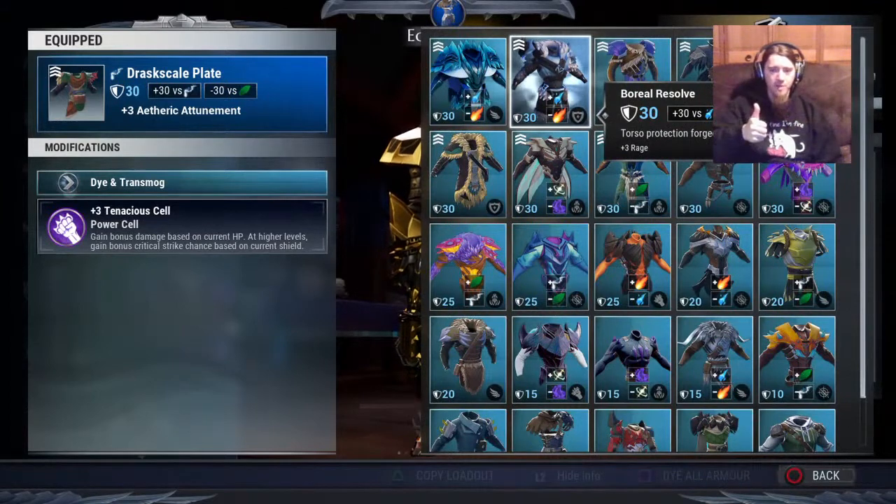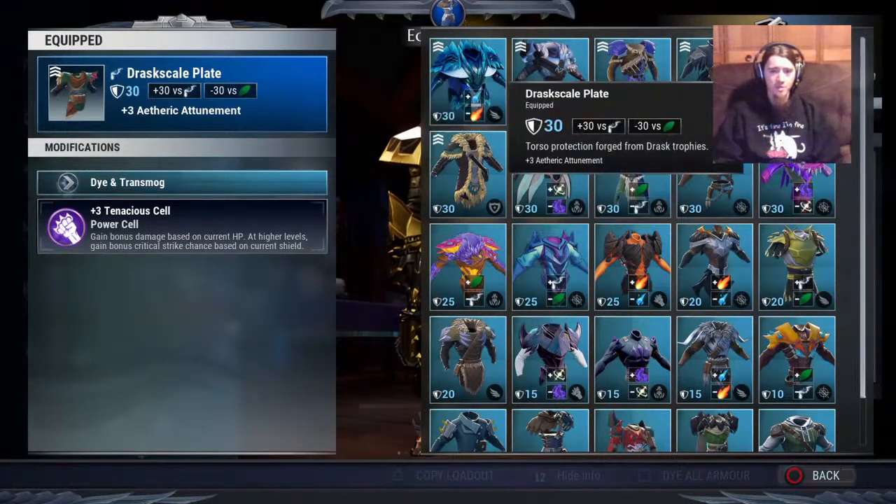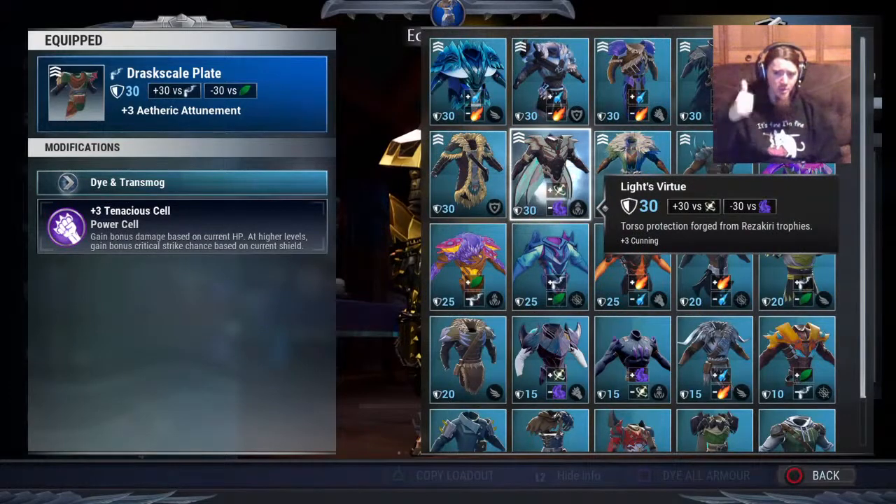Boiler Resolve is definitely top tier for any Iceborne Discipline build. Dark Marrow is definitely very good for Rage Overpower Discipline builds. Jurassic Scaleplate is top tier for repeaters — it's weird because it's garbage on almost any other weapon, but Aetheric Attunement is really good for repeaters, namely to keep up that Conduit bonus. You can get a lot of DPS off with your lantern if you've got plus-six Aetheric Attunement. Lantern Power is really good on repeaters. Flight's Virtue is top tier — it's got Cunning for critical hit rate and a Utility cell slot to get your Conduit up.